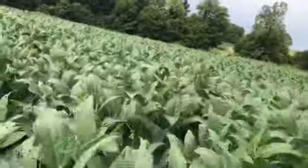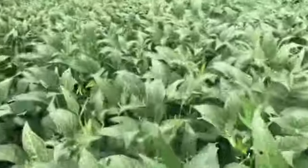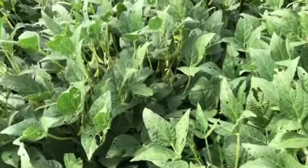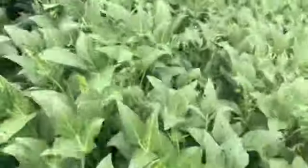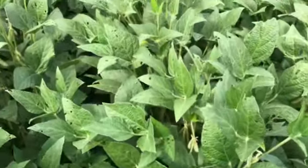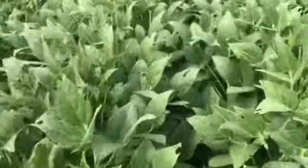Dad had a little bit of trouble setting the planter at different populations. We were trying to find the normal population. They were going into the ground better than normal because it was wetter than normal when we planted. We started out at around 190,000 per acre, but they were going in so well that felt like too many beans — way too many beans for our ground.